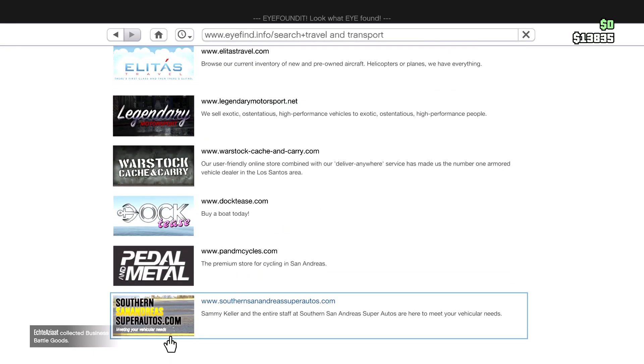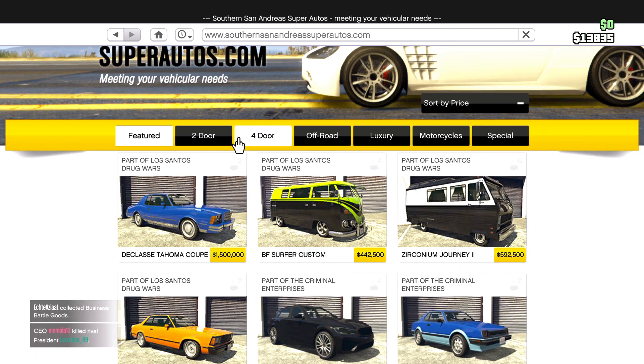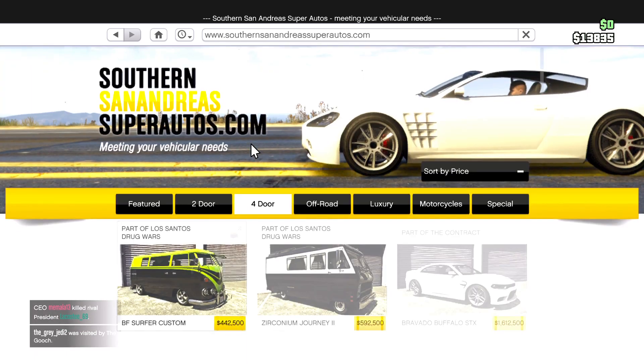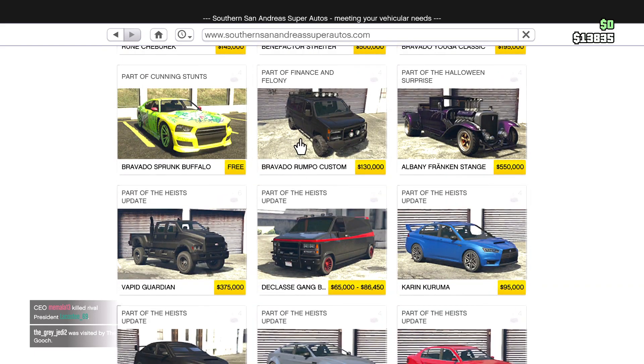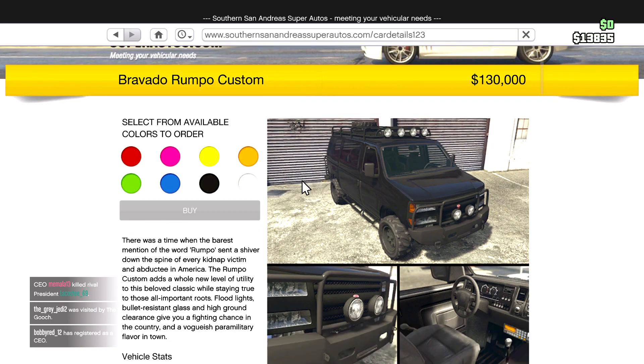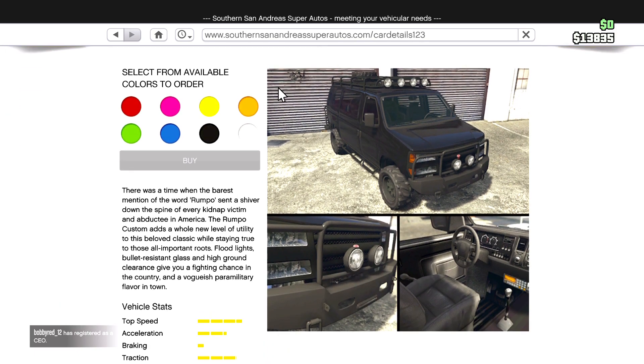Go to this website right here. So you press that. You go for door, you press that. Then you keep going down — you need to get a Wumpo custom. You need to get that amount of money and then colour it in blue and buy.